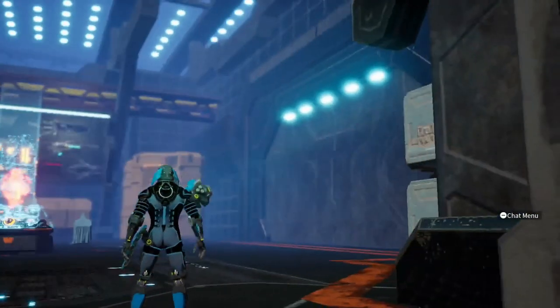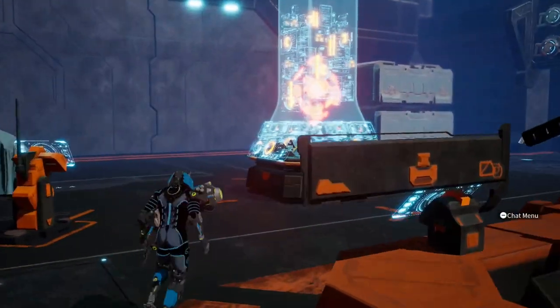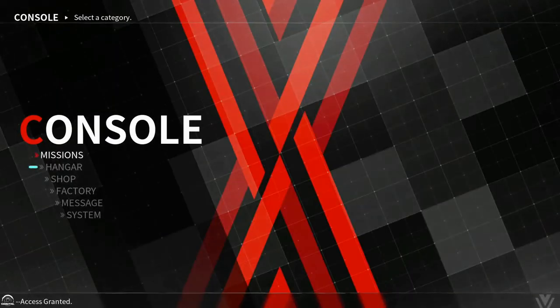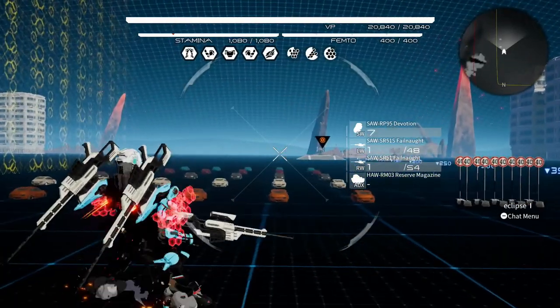I'm gonna show you the outer abilities — I don't even know what mission to go to. I haven't played in a while, I don't even know where the mission console is. All right, so we're gonna skip all this and I'm gonna find a mission to show you guys the outer abilities. Wait — there's the freaking training facility, and I'll just show you guys how to do them here.